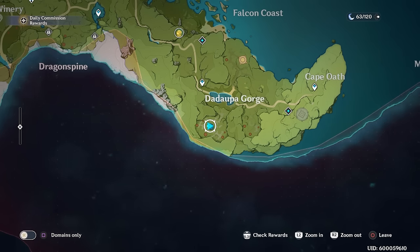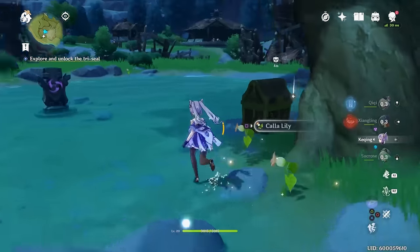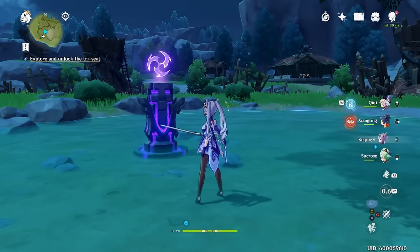The next one is down here south of where the cemetery is and where the gorge actually is. This one's similar — I had to kill a mini boss and a few others. You'll get a treasure chest and of course you will get that switch. You will need a lightning person to activate that one.